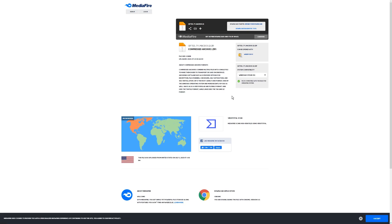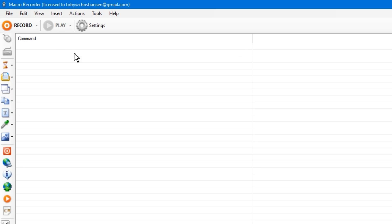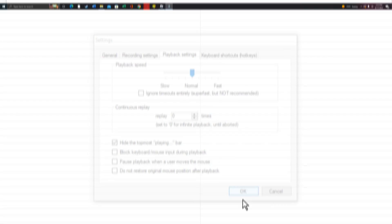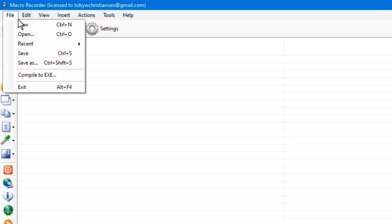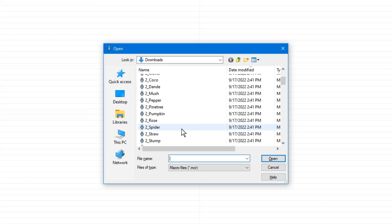Go back to macro. You're going to see this little file icon. Before you click that, this is extremely important — you're going to click settings, then go to playback settings. For you it'll show one, but you want to change it to zero. Make sure you have zero. It says infinite playback, so basically if you don't have it at zero, the macro will only run once and then your character will get kicked from the game for being AFK for 20 minutes. Then go back to file, click open, and select the macro you want. For this example, I'm going to use the pine tree macro.